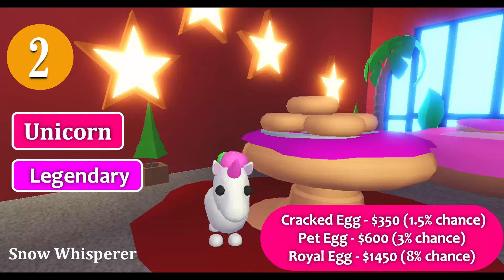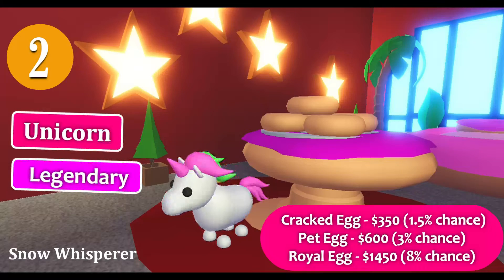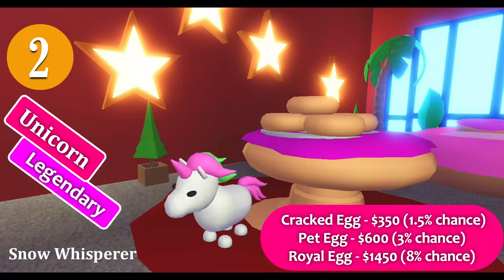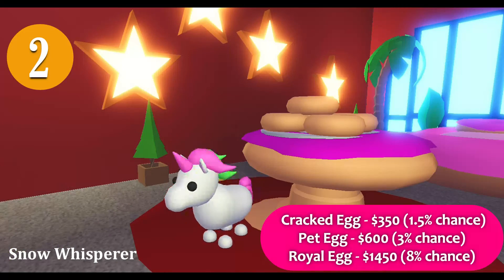The royal egg costs $1,450 with an 8% legendary chance. It is not easy to hatch a legendary unicorn, but if you do hatch one, you are considered very lucky. I love unicorns very much — they are so colorful and cute.